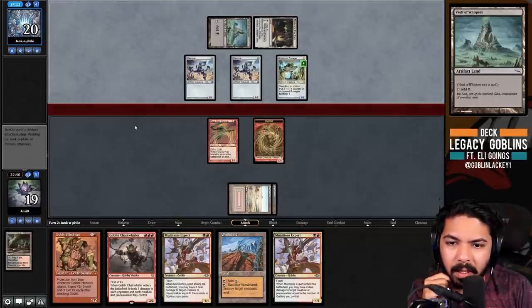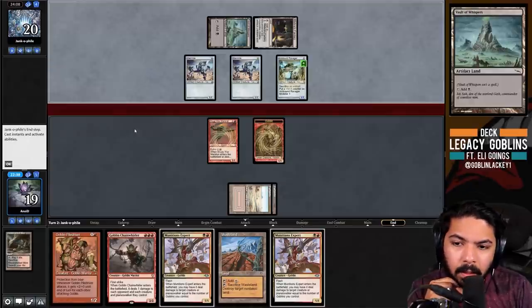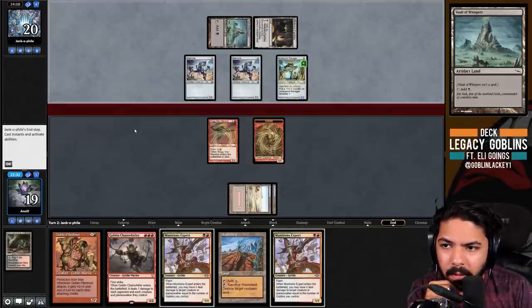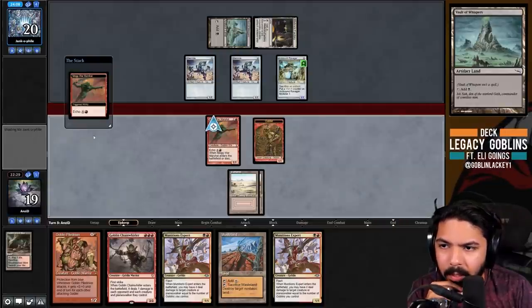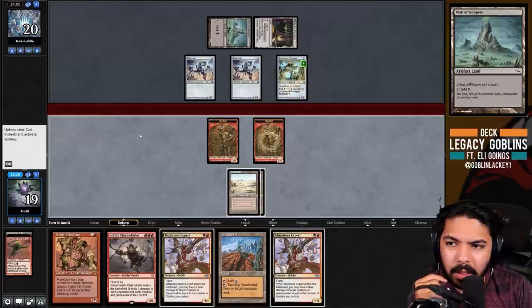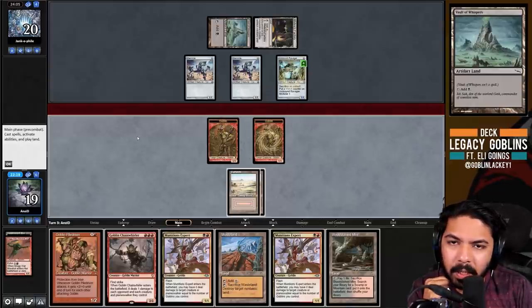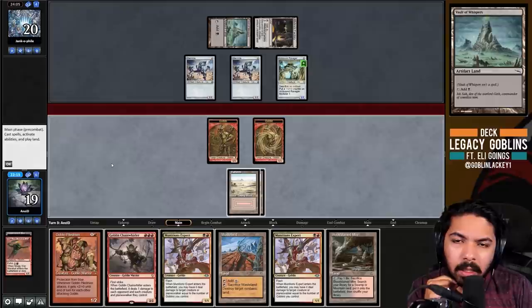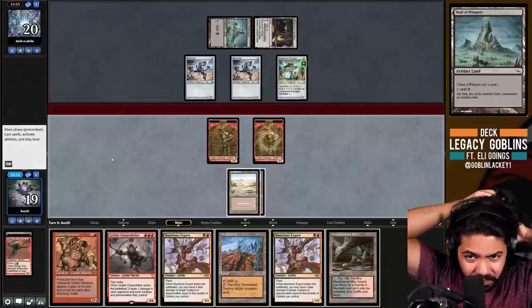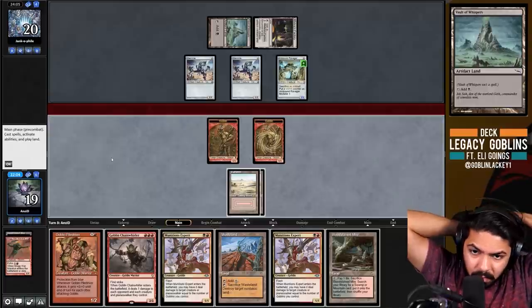We could flash in Munitions Expert right now - never mind, they'd have to sacrifice their land to keep it alive. If we Expert it, they have to sacrifice Memnite and Vault of Whispers to keep it alive, which is fine with us. We won't play the echo cost, so we lose the token, but things are fine. If we draw a red source for Chain Whirler, that's still the play.